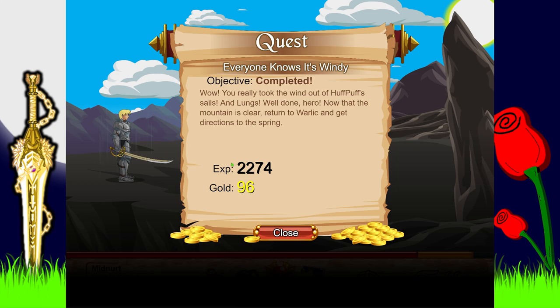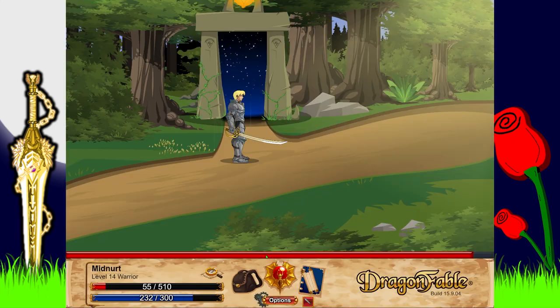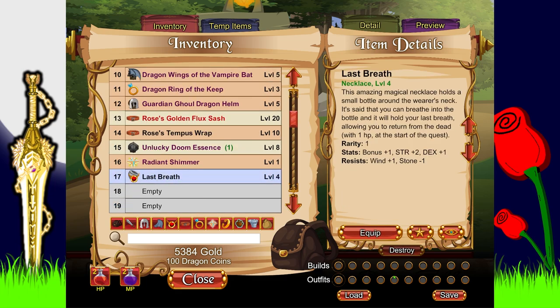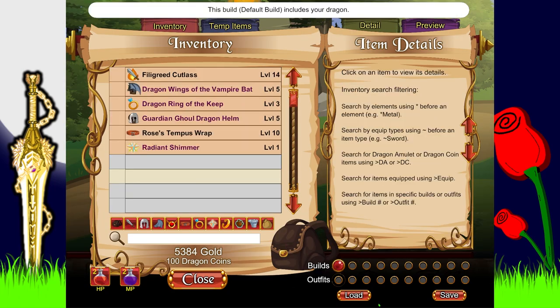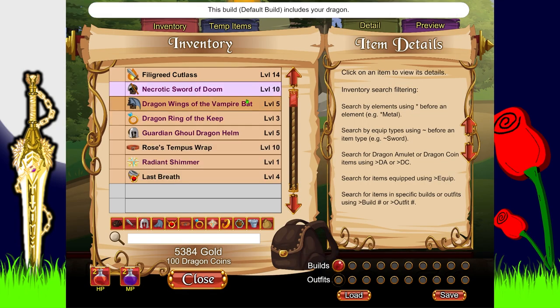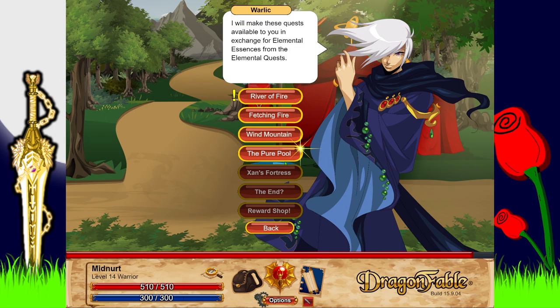We really took the wind out of Huffpuff's sails and lungs. Now the mountain is clear. As a reward we get a 'Last Breath' necklace — and since we don't have any necklace at all, we'll definitely take this. I also remembered I can equip the necrotic sword of doom special for some upgrades. A couple of upgrades — nice.